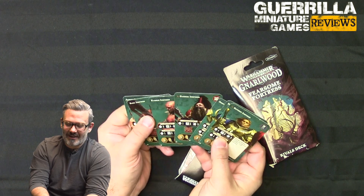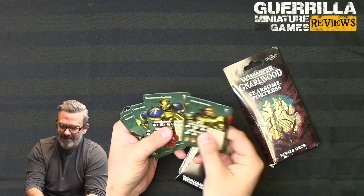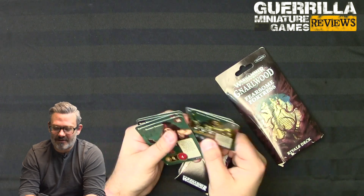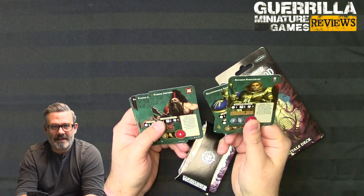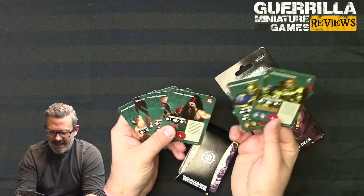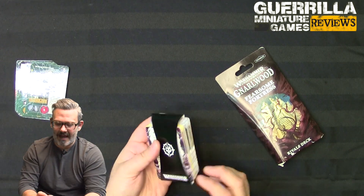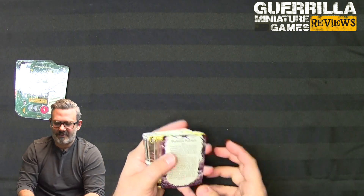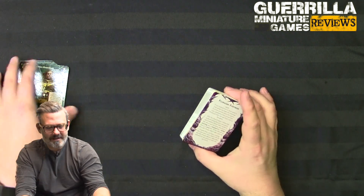Or, if like me you've got lots of old warbands going back to the beginning — including the two OG warbands, Garrix Reavers and Steelheart's Champions — and you want to use those old miniatures, all you need is the character cards. I'm going to use these two warbands from the original Warhammer Underworlds Shadespire two-player starter set as my examples of how to use this deck.